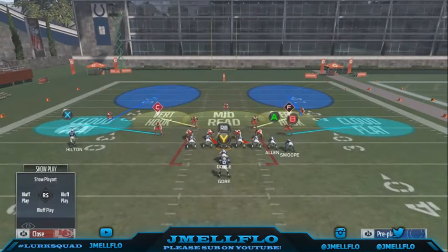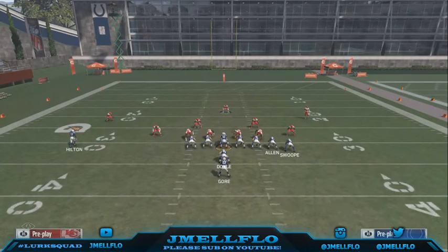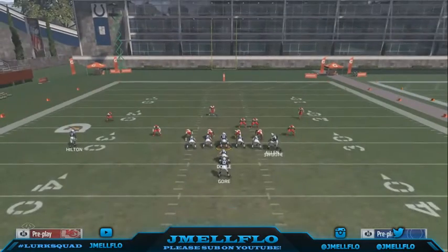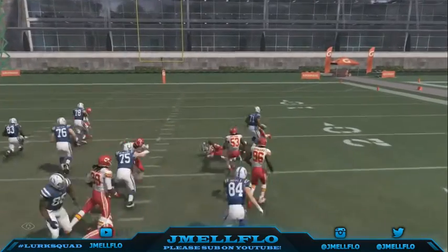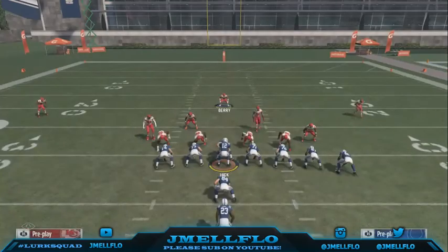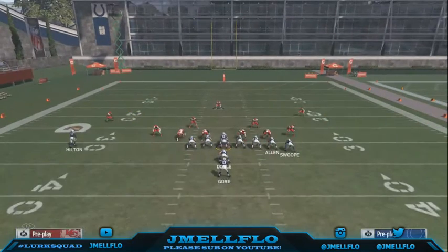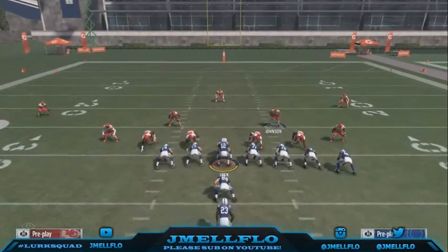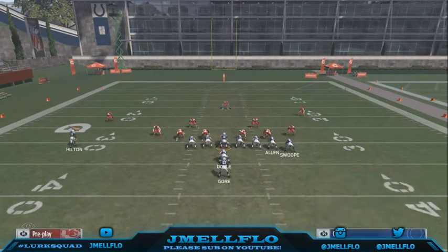That's why I love the 4-4 defense. It's not gonna completely shut it down but it will slow it down and force them to start passing. Say they switch to the power — same thing, bring him over there but this time don't pass commit. Now you got people right there, they can't get to the outside, the only place they can take it is up the middle. That's why I love this run defense.